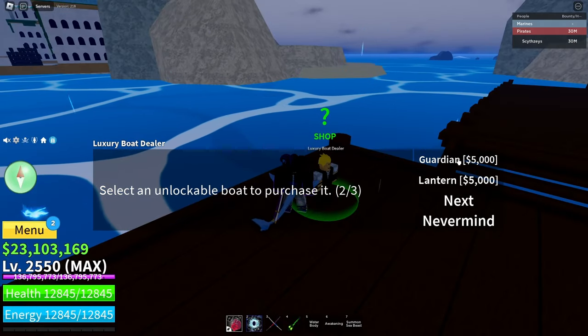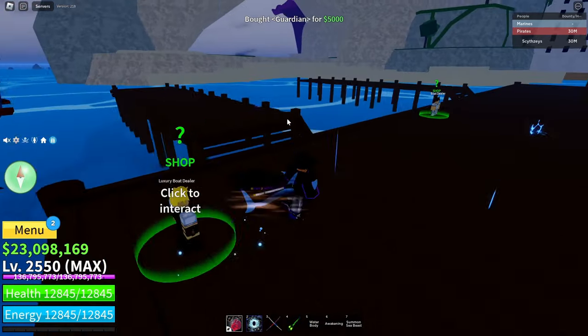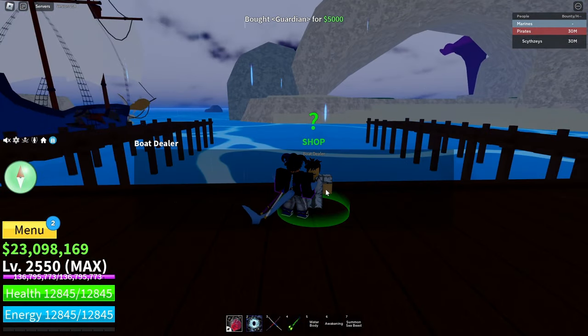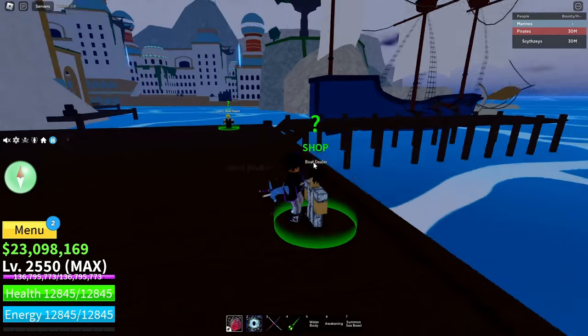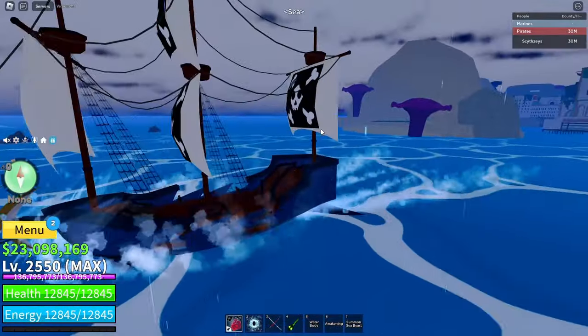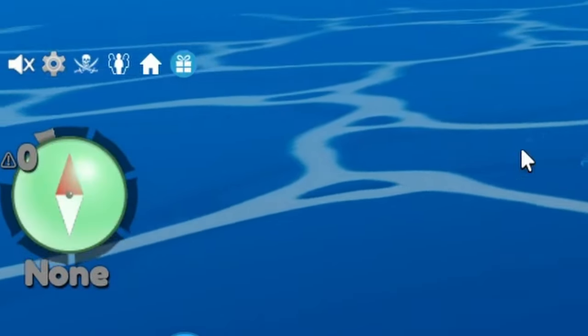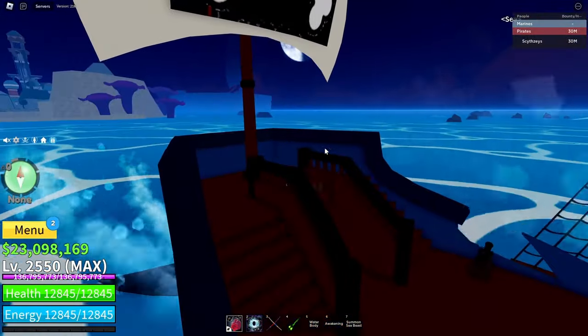For the boat, I would recommend going with a high HP boat like Guardian or Lantern. Or if you don't have speedboats, just go to the Grand Brigade over here. And all you want to do is go to like 3, 1, 3 or more craziness — I think that's where they spawn. So yeah, let's go.